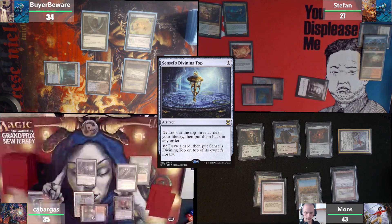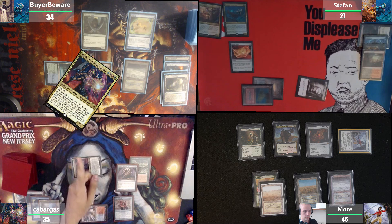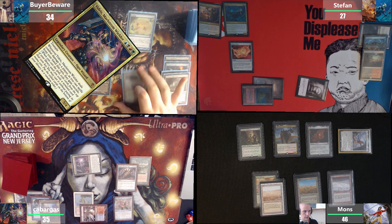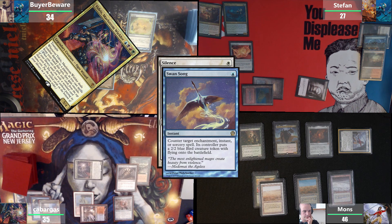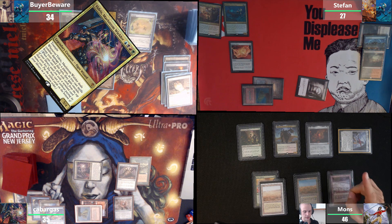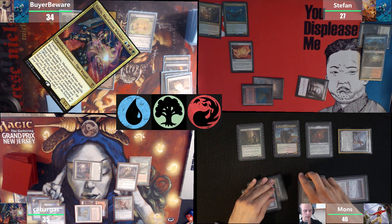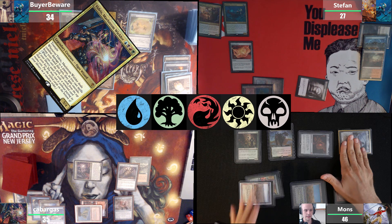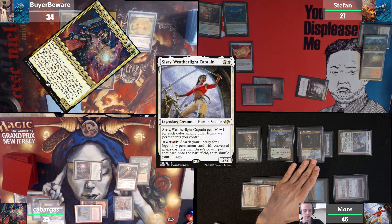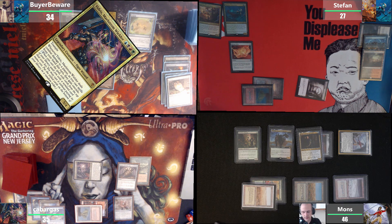On upkeep I'm gonna activate the top. I'm gonna move to combat and attack in front. I do want to do something before damage — tap one, cast a Silence. Respond to that with a Swan Song. I'll take a bird. I want to do something before damage as well — activating boss. I'm going to find Linvala, a Serious Renegade, and then I have no further effects before damage. I take five.